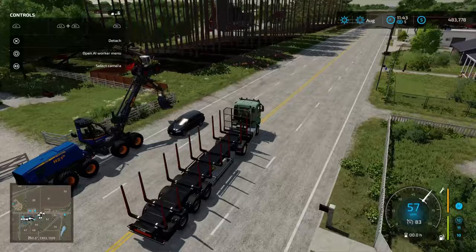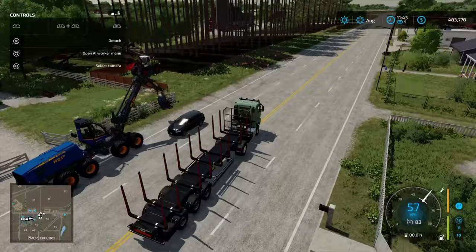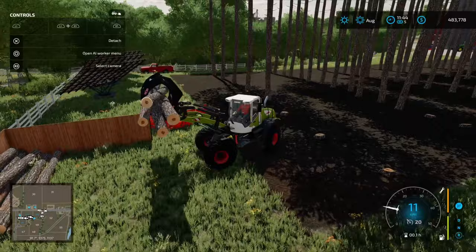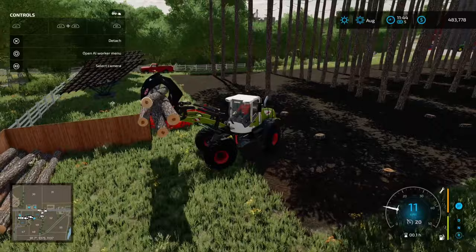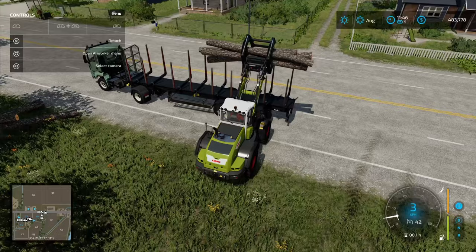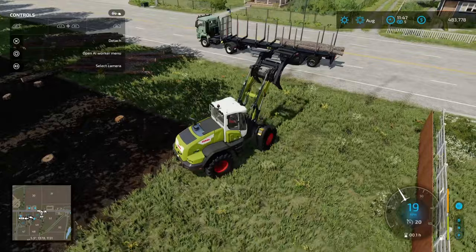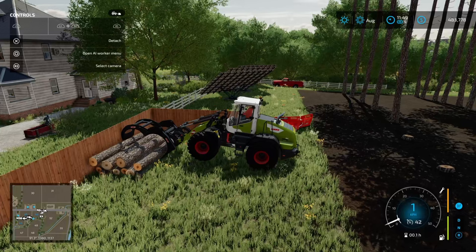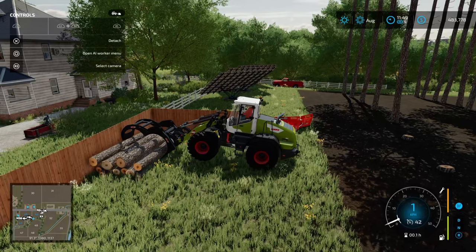Back at the farm we've got our front loader with a log fork and we've picked up a couple of logs. The trailer has four bunks set up. The tricky part is just making sure you're lined up - get it dropped in and let these logs go. As you get a little bit better at this, the process will be very quick. The Lizard Logistics Timber fork is far better for this operation, but we'll make this work. In three lifts we've done half a trailer of loading - now you know how painful it can be loading logs individually on console.